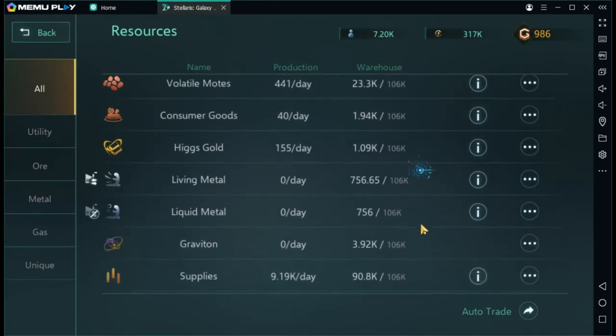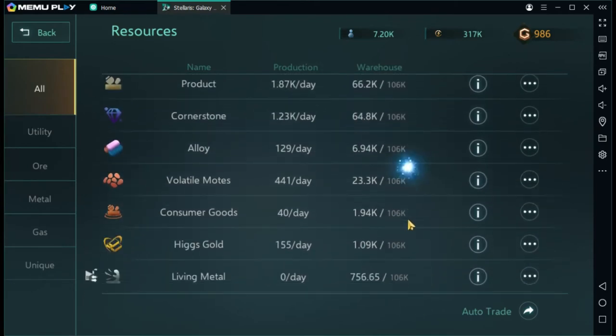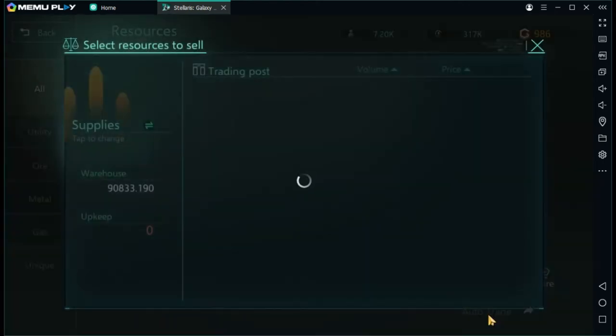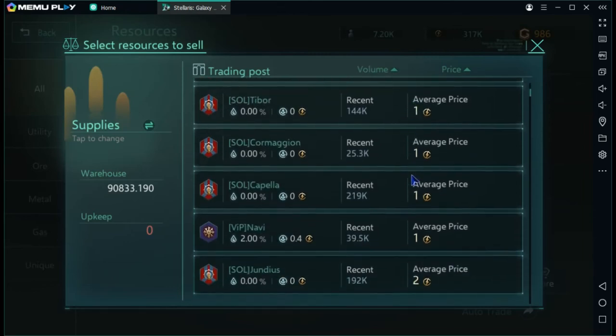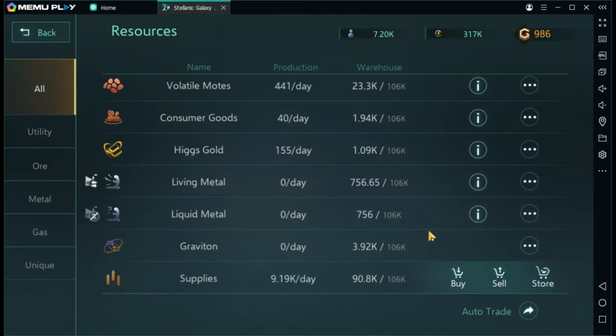In the warehouse view you can filter by utilities, metals, gas, and uniques — I like to see all for a complete overview. For example, if I want to sell supplies, it brings up the trading posts. I personally look to see who's going to war and sell supplies to them, since they'll be using supplies on their ships. I check the war notifications and play that little arms trader role.